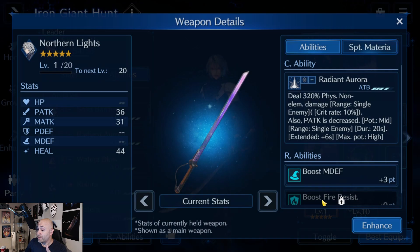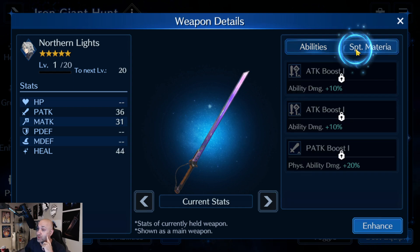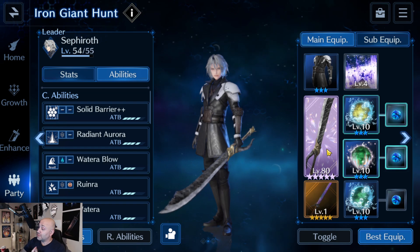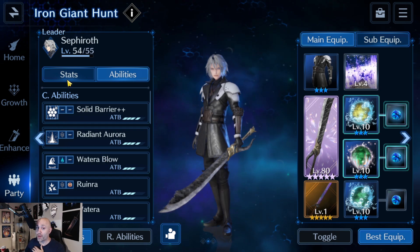The second weapon you may want to bring is Northern Lights, which works exactly like leather gloves — it does physical attack, it does crit, and it reduces physical attack defense by mid. If you cast it a second time, exactly like leather gloves, it reduces it down to high. It's a very good weapon to bring to that fight because it gives you both physical defense up and physical attack down, so Sephiroth can be built and used as a full-on support in this fight.